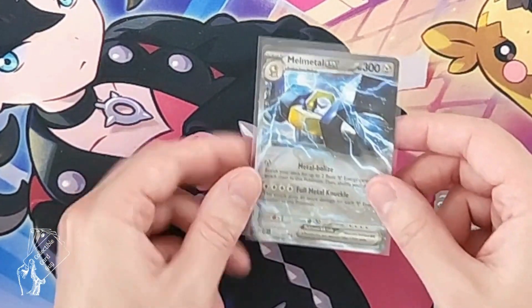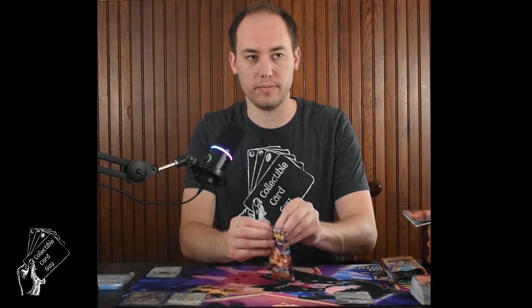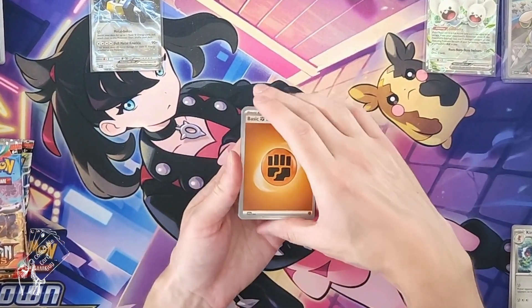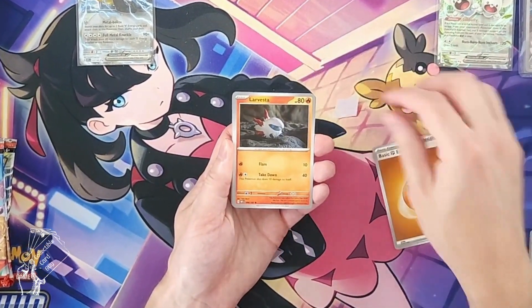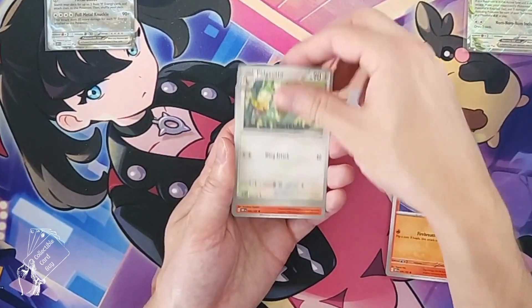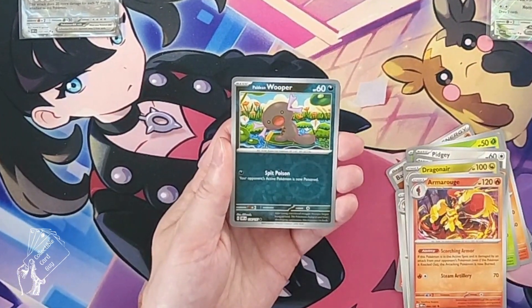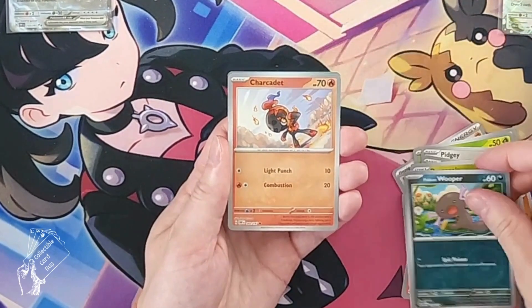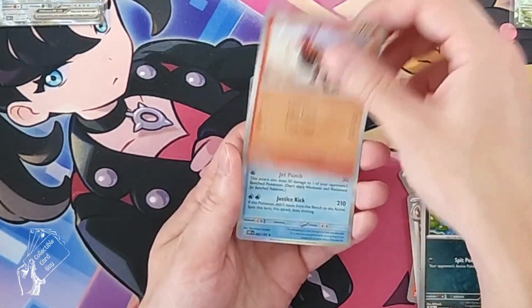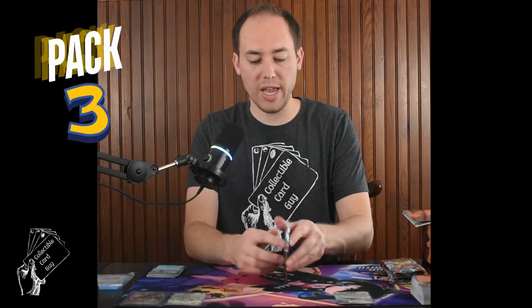Set that aside and on to pack number two. Pack two brings Dratini, Dragonair, Armarouge, reverse holo Paldean Wooper, reverse holo Charcadet, and Palafin holo rare.